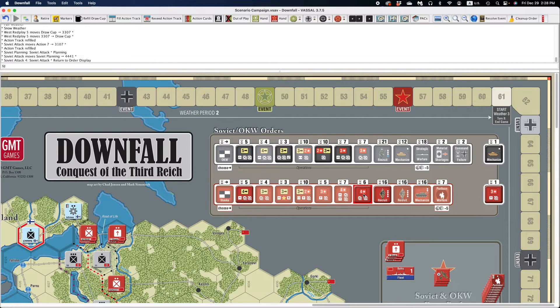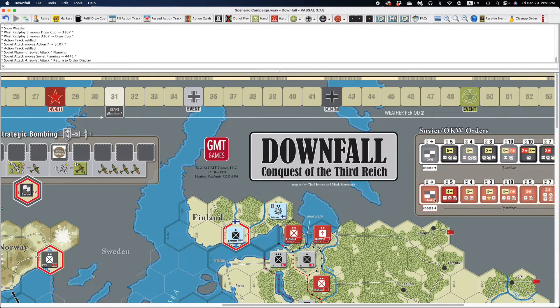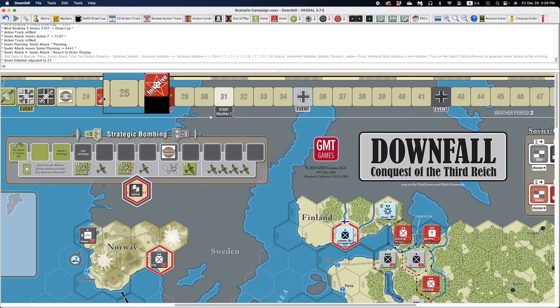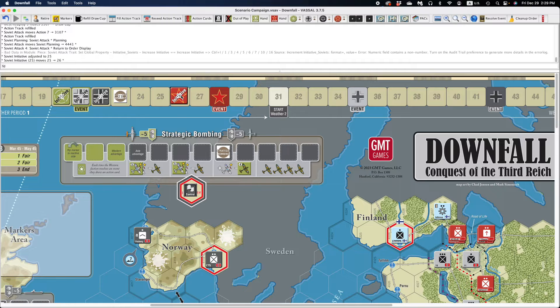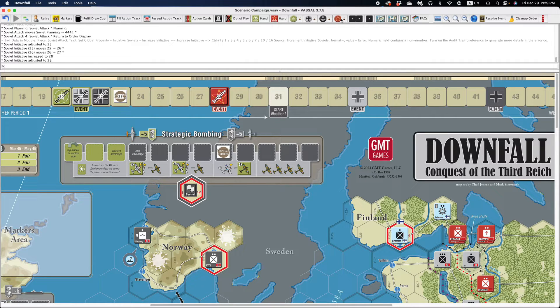Instead, maybe right-click and send it to the order display, and it'll put it in the appropriate slot. Another cool thing: when you do this, you're supposed to pay the six initiative, and you can do this yourself by simply picking up the token and moving it six spaces — manually or randomly — or you can right-click on the order and choose to increase initiative. It will increase the initiative by the specified amount and move the marker for you. It'll also generate an error, and I don't know why. It'll only do it the very first time, and I can't find anything wrong with my syntax.